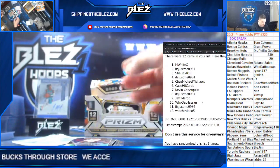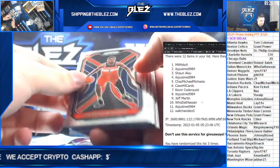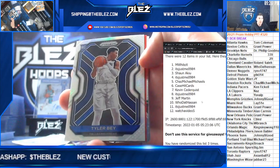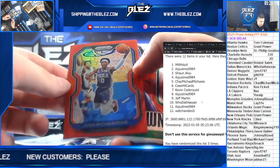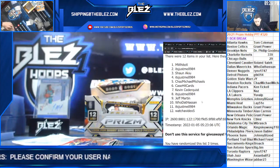Pack four. Steph. Tyler Bay Rookie Silver for Dallas. Josh Richardson at $299 for the Sixers. Tatum downtown — a few.